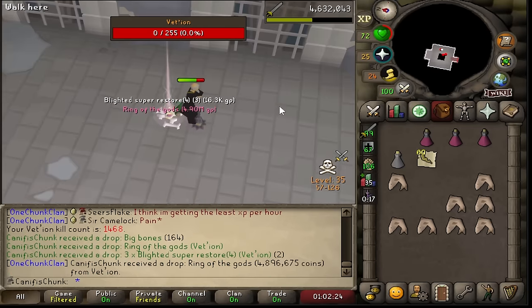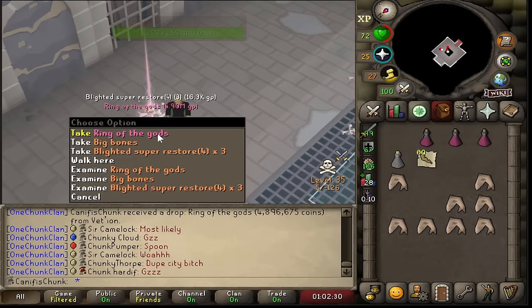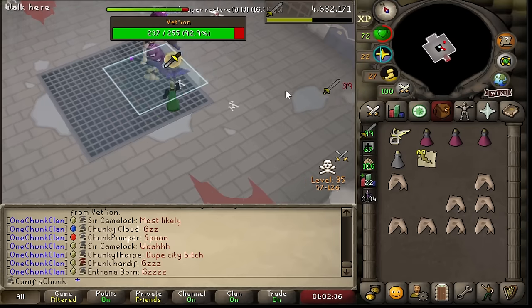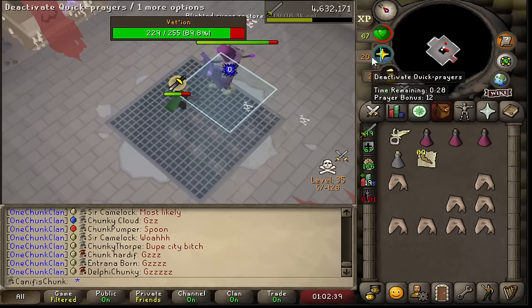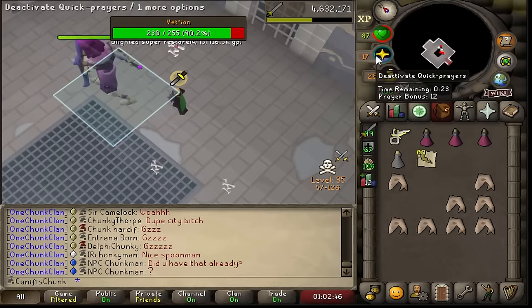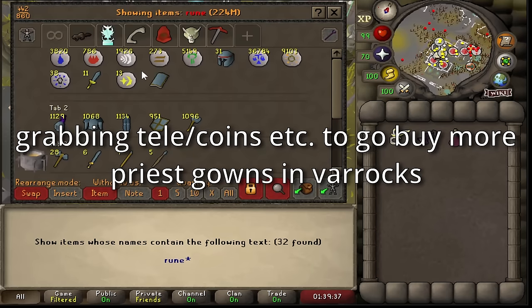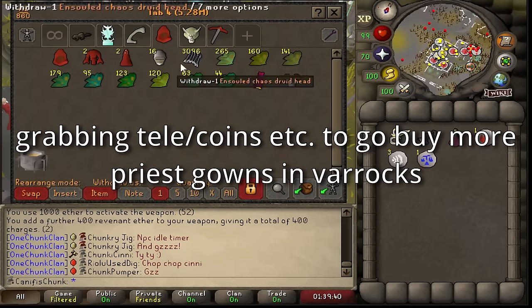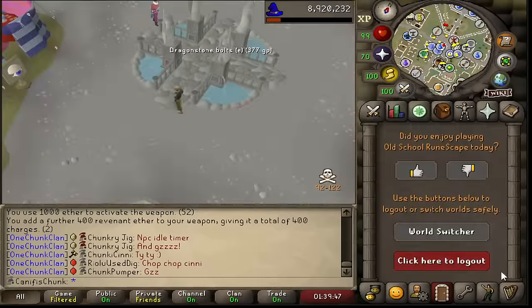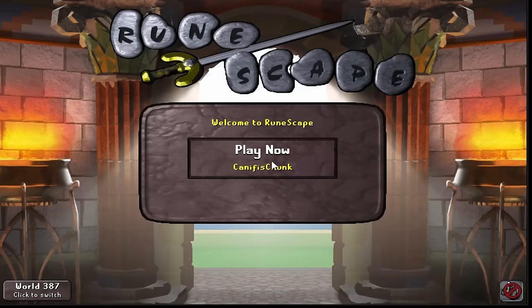A ring of the gods! Looks pretty neat on the floor — you love to see it. I should probably bank because if I get another unique I'd be risking the chain mace. Just did that on a PVP world — oh my god.